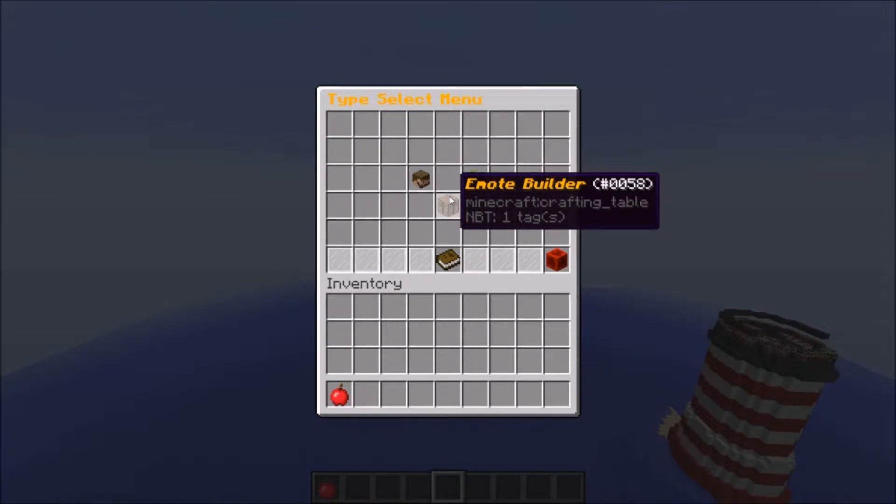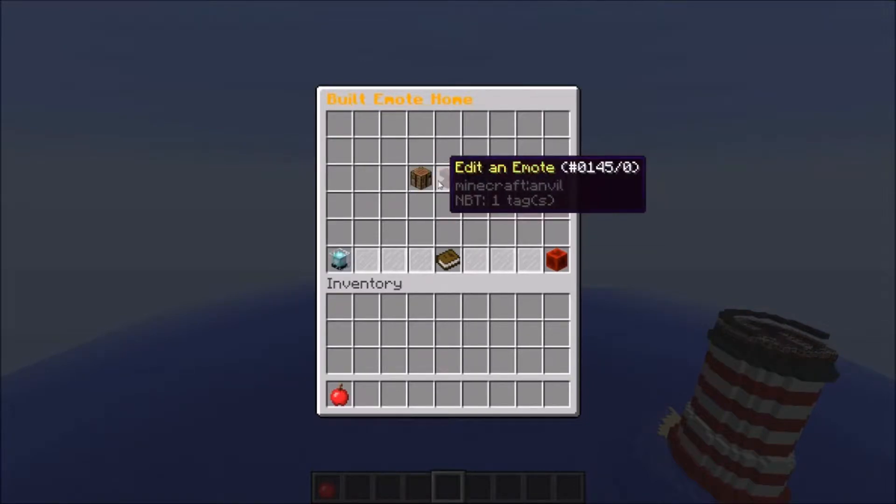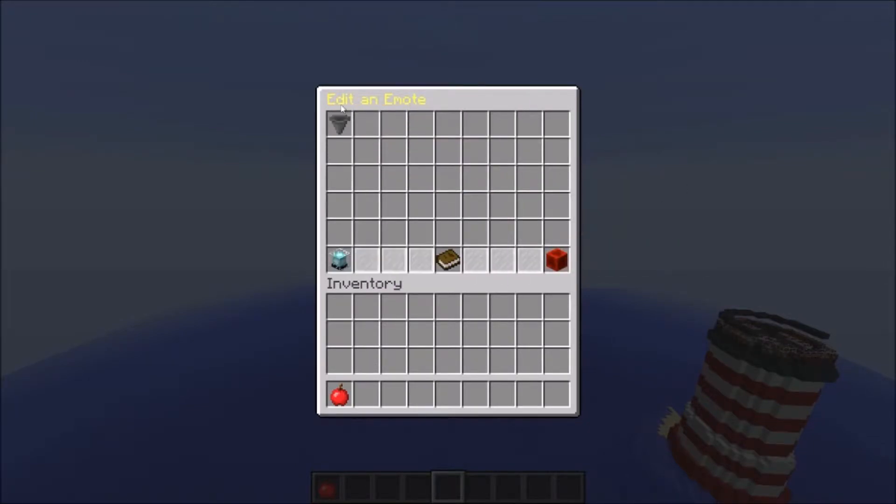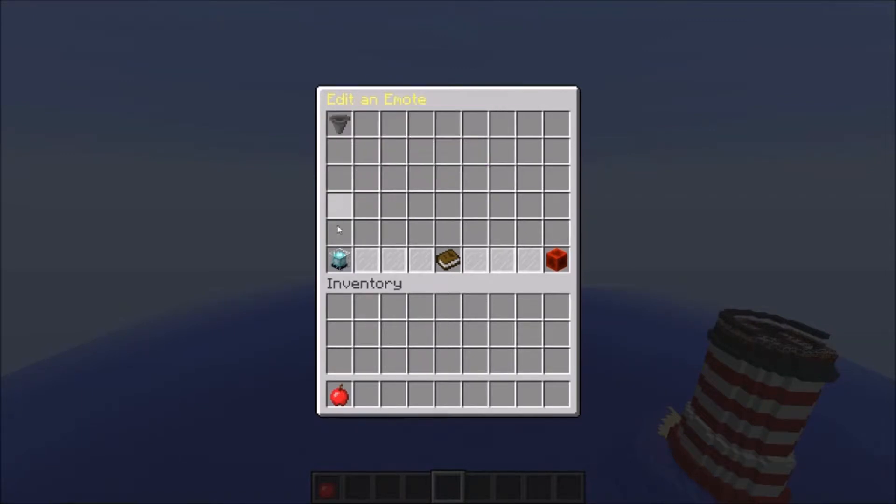And then this is the emote builder. We have create, edit, and delete. We're going to hop into — I'll show you edit. It just lists all of them. Applaud is the one we've got right now. And delete — you can click on it and it will delete it.